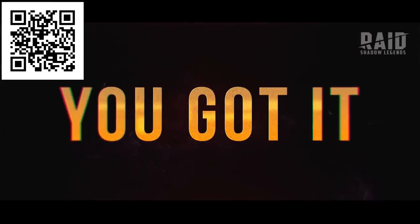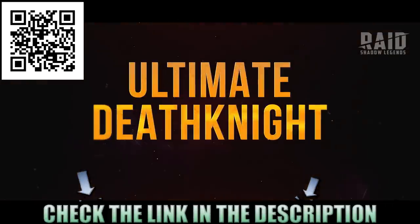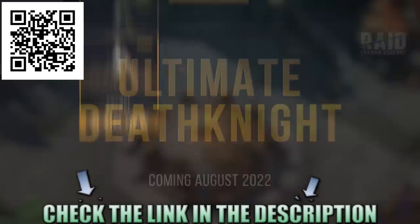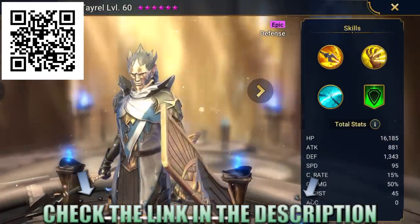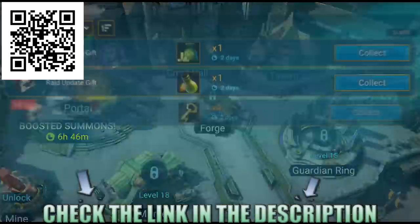The biggest update this month is the Death Knight buff — it's becoming a legendary tier champion. Get ahead of the rest and download Raid now using my link so you can receive a free $30 starter pack, a Taro champion, and all this extra loot by clicking on the inbox.